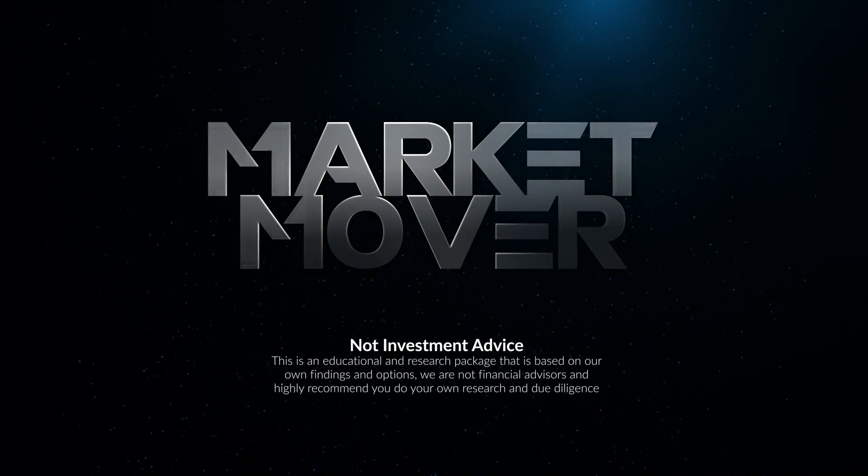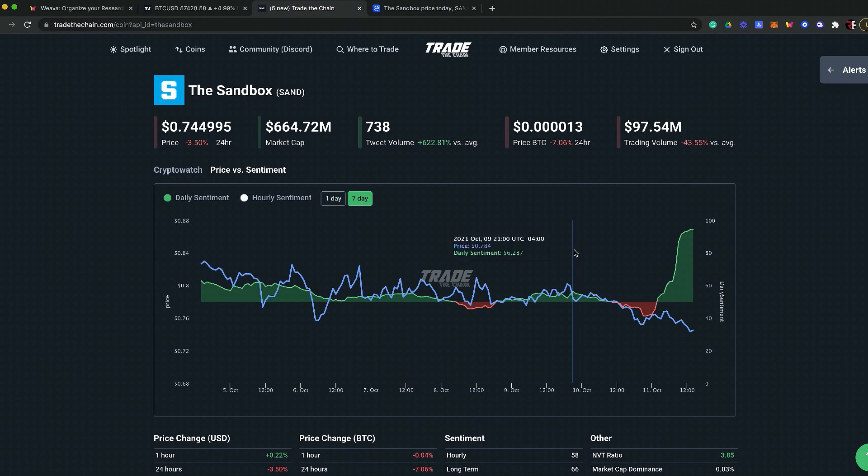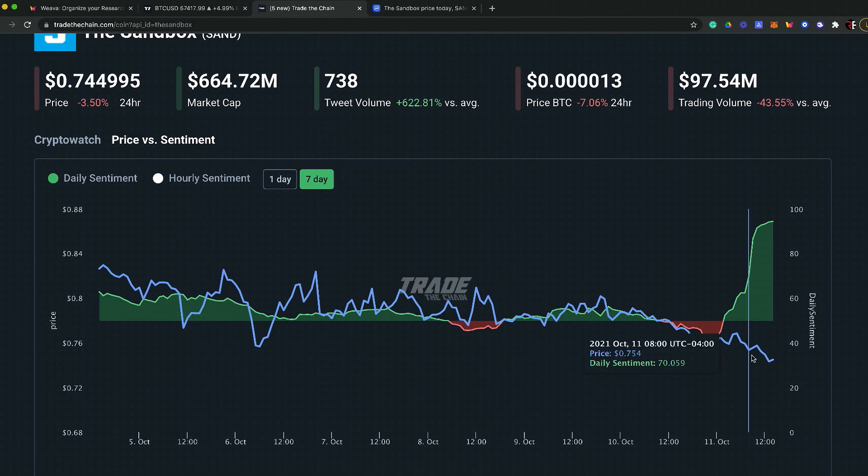I want to look at Trade the Chain data, because I always wonder how it lines up with Market Cipher. Market Cipher is pure technical analysis and money flow, while Trade the Chain is all sentiment. Looking at the 7-day on Sandbox, there was a downward trend identified early, but look at this — sentiment is on fire right now. Trade the Chain can get a leading indicator on sentiment, the network effect, which causes money flow action and FOMO.